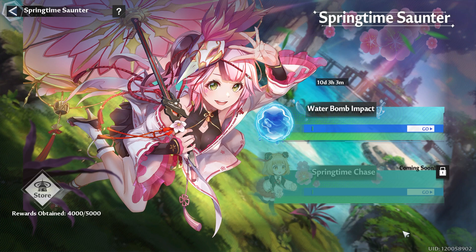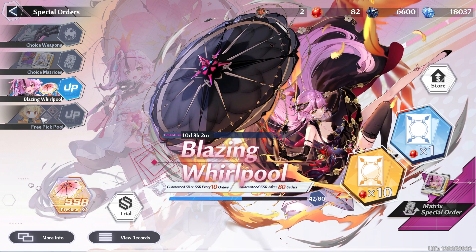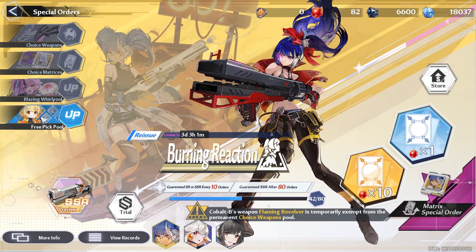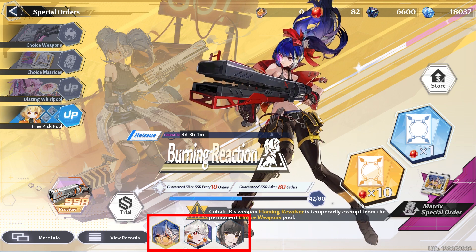But if you don't care for this event, on the 13th we're going to be able to get the second event, Springtime Chase, as well as Lon's Wedding Outfit Gatchapon Event. So now let's talk about our limited banners. Lon is going away in a little over 10 days, so you still have quite a bit of time to get her. But for the reruns, they are going away in a little over 3 days. So if you wanted to pick up Annabella, Ruby, or Cobalt, your time is running out.